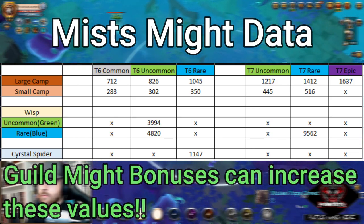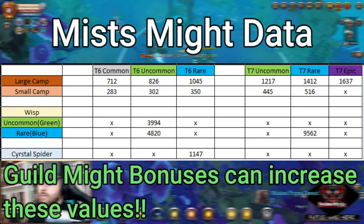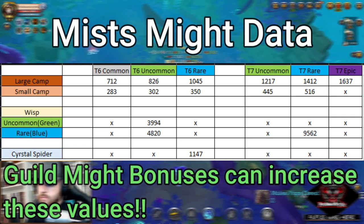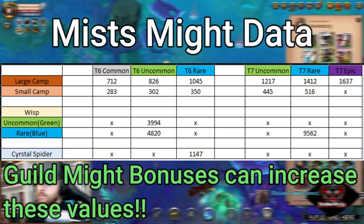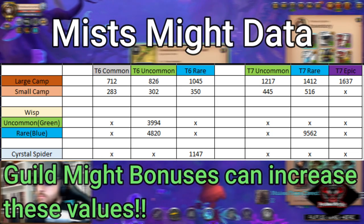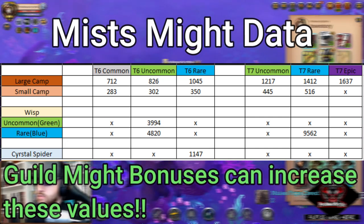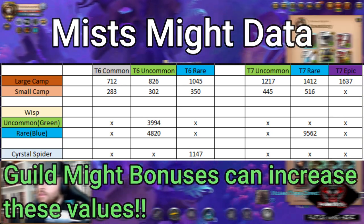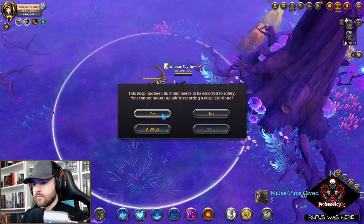You will get T8 wisps every now and again, and you might be able to escort wisps or clear camps in a T8, but those aren't as common. For wisps specifically — for example, a rare blue wisp in a T6 uncommon mist is worth 4,820 might, and a green uncommon wisp in a T6 uncommon mist is worth 3,994 might. We also did a crystal spider in a tier 6 rare and got 1,147 might, plus around 500k silver from it as loot. Overall, there are tons of activities in the mist to slowly work on your conquerors challenge.